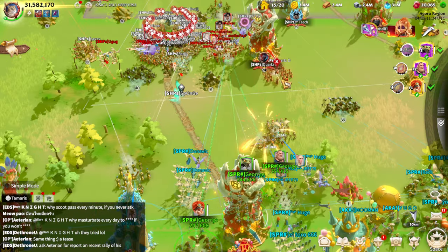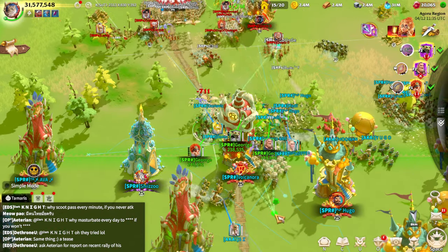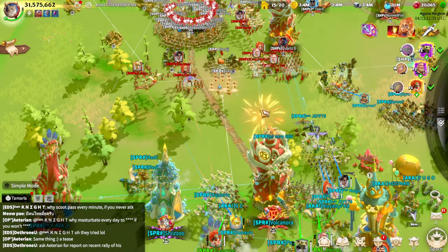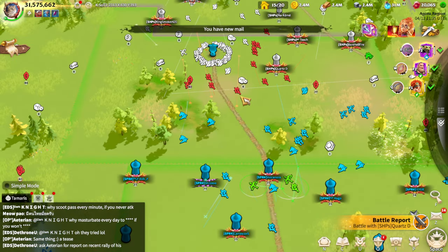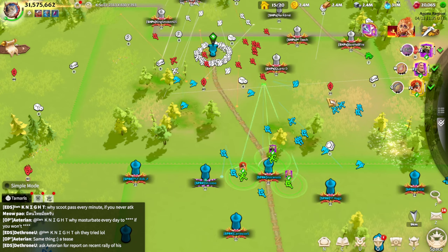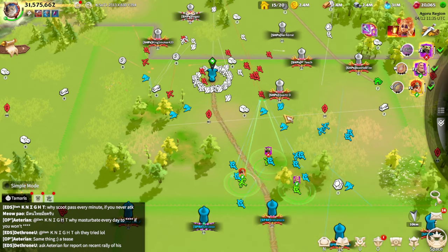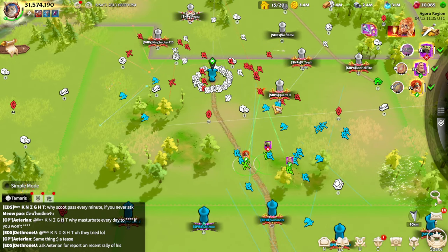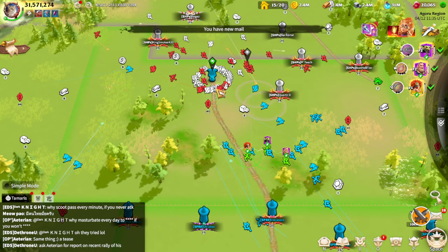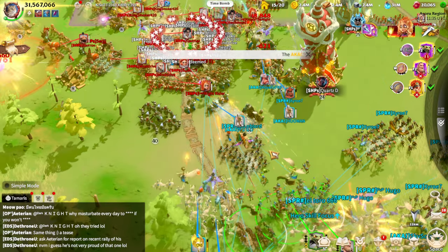Whenever you move back you are drawing enemies' targeting to yourself, and maybe they will overstep and chase you — then your allies have a better chance of punishing over-chasing enemies. I hope the lag is just on my side. Zooming out, I can see who I'm hitting and also see what my alliance members are targeting — you can just focus on the same targets. That's a great advantage.